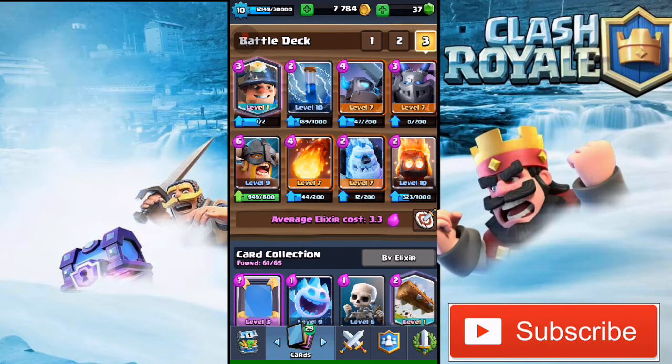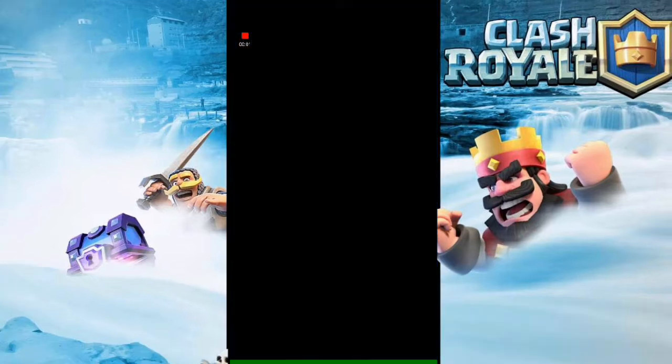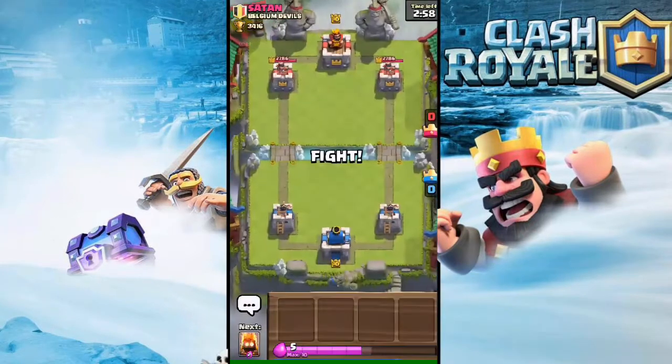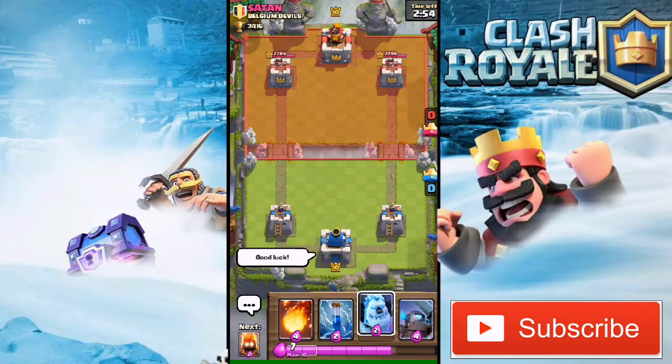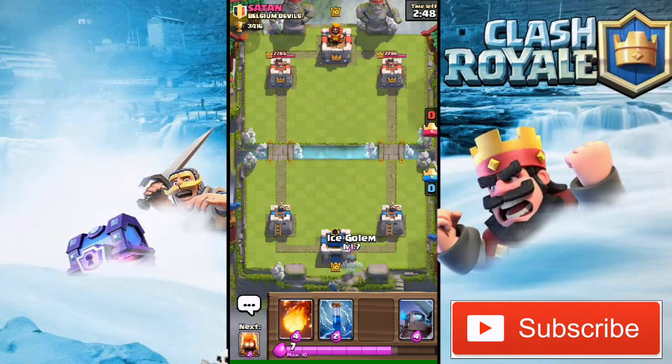Let's get into some live attacks. As you can see, we are against a level 10 player — I'm gonna give him a good luck. I'm gonna drop Ice Golem first, Ice Golem at the back. I'm not gonna commit a lot of elixir in any push, I'm just gonna defend and then turn into an offensive push.